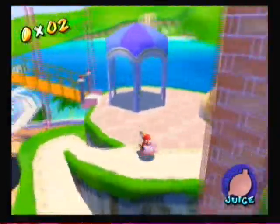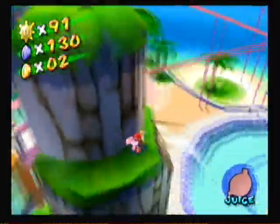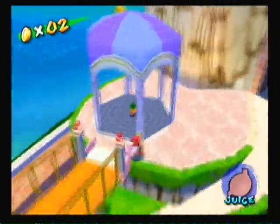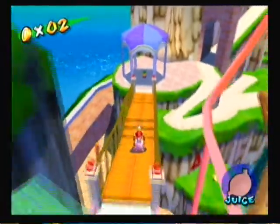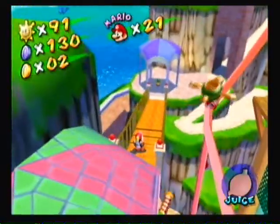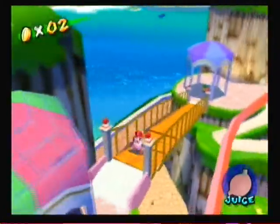You wanna get Yoshi here, because we're gonna eat a blue butterfly — or blue bird. Of course, there's that blue coin right there. There's a bluebird right there, but it's really hard to get it.